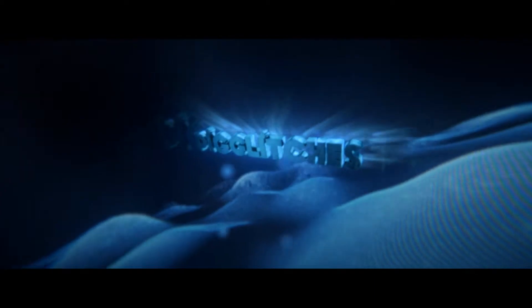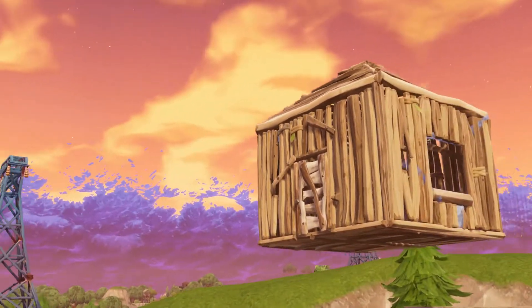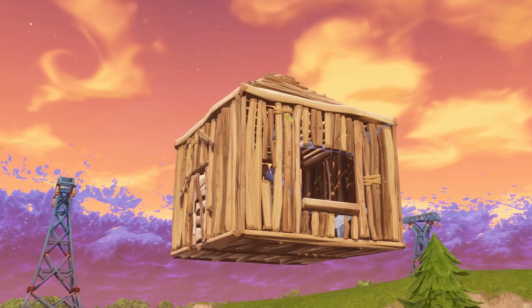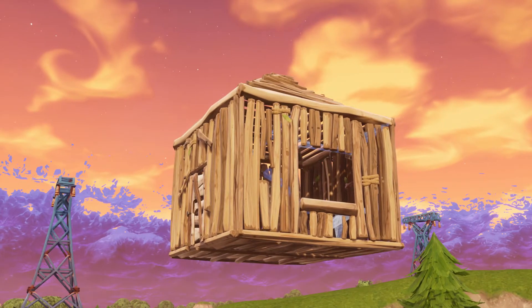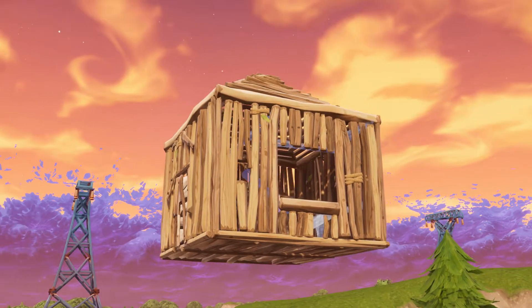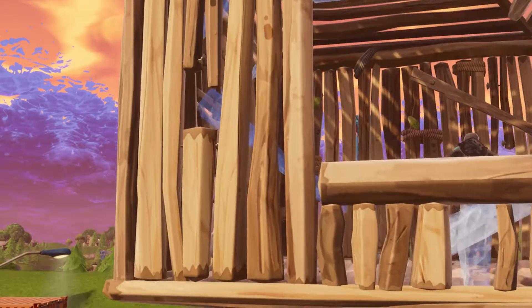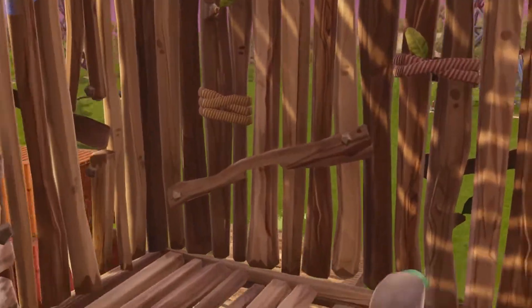Hey, what's up guys, it's Pig here back with another video. In this video we got this brand new glitch which kind of makes your base, house, whatever you want to make, floating. It would be very confusing for the enemy — what to break, how to knock down that base.